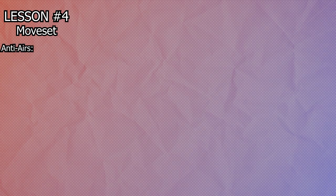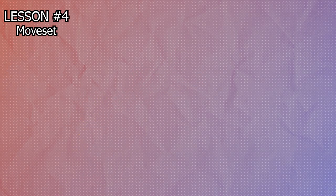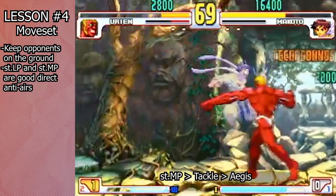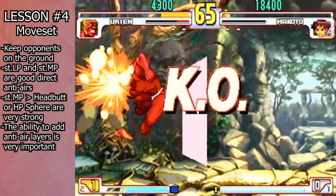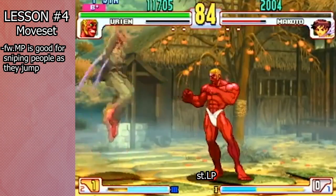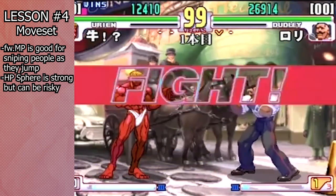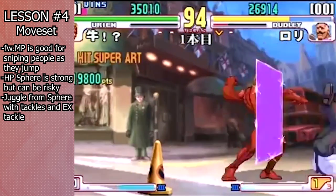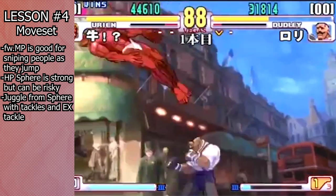Regarding anti-airs, you're going to want to use Stand Light Punch, Stand Medium Punch, Forward Medium Punch, and Heavy Punch Sphere. These moves are essential for keeping people from jumping. Stand Light Punch and Stand Medium Punch are Urien's strongest anti-airs by a mile because of the ability to special cancel them, which lets you add a tremendous amount of layers to your anti-air game. Forward Medium Punch should mostly be used as a pre-emptive anti-air to catch people who are about to leave the ground. Don't be too over-eager with Sphere, but if you have a read on a jump you can cash out a hit for massive damage with successive tackles. Heavy Punch Sphere is the strongest because of its speed, recovery, and angle, which makes it both hard to punish and hard to parry on reaction.